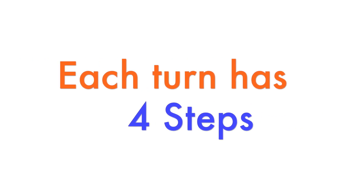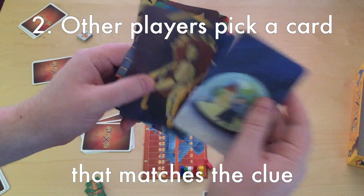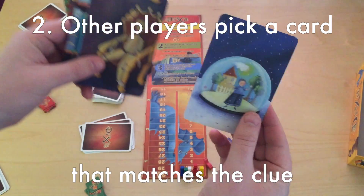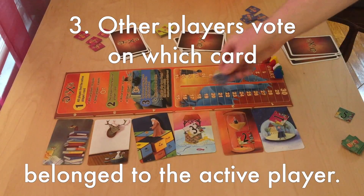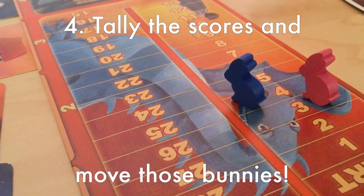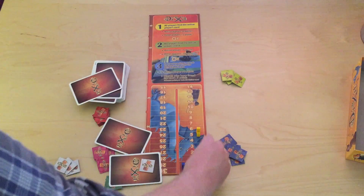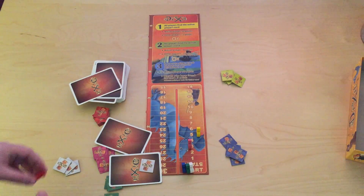Each game turn has four steps: 1. Active player gives a clue. 2. Other players pick a card that matches the clue. 3. Other players vote on which card belongs to the active player. 4. Tally the scores and move those bunnies. Seems simple enough. So, where's the fun? Let's break it down step by step.